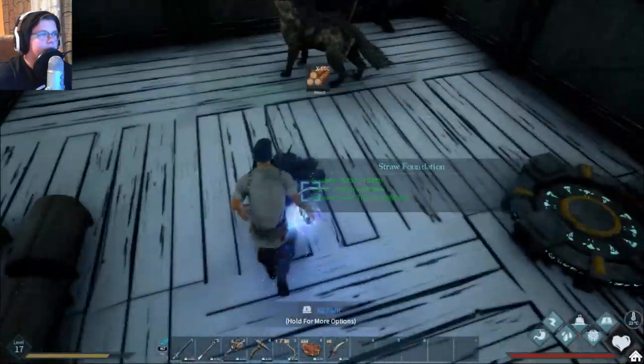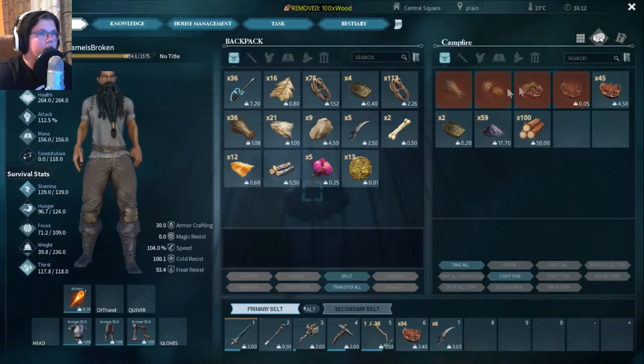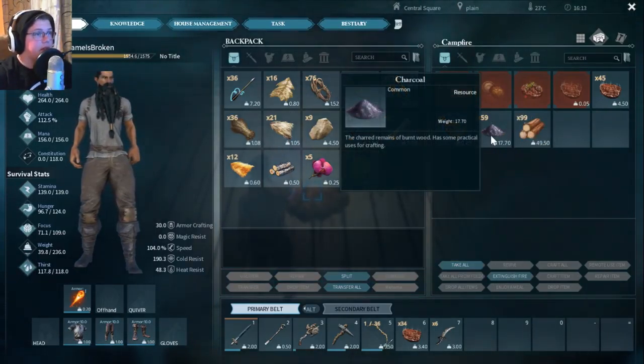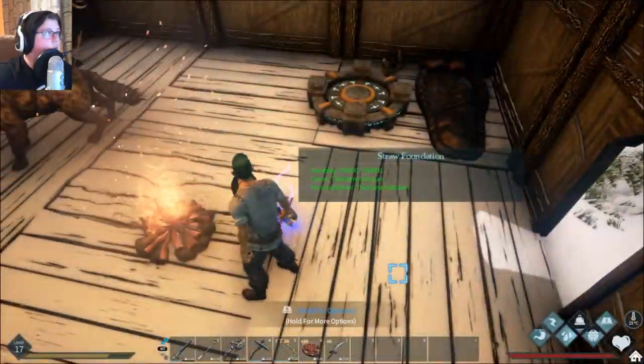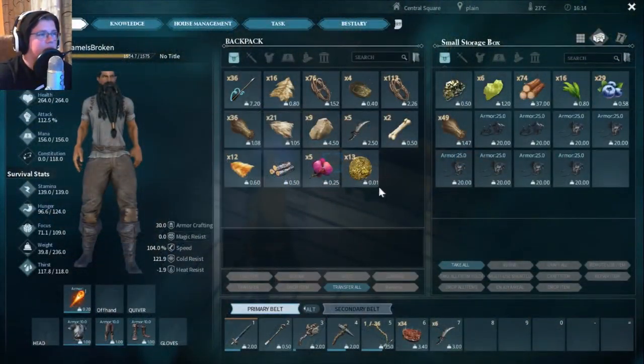If you're new to the game, you always want to keep the fire going to make charcoal, because it's basically the only way to get it. You're gonna need it for a lot of recipes, so you always want to keep that going.